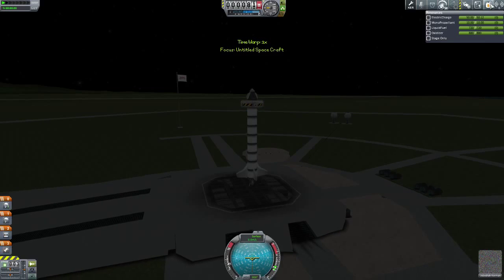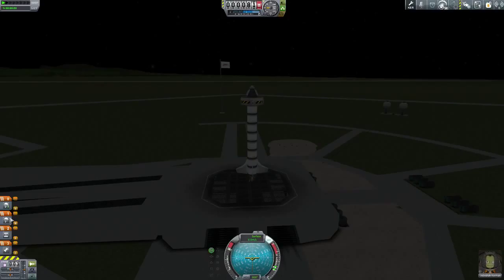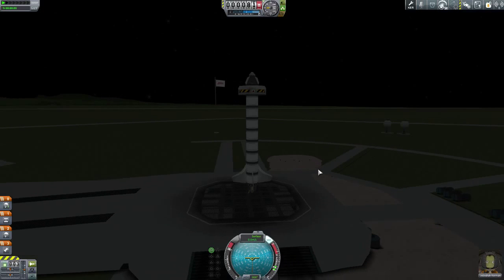Now you can see all the mission parameters. We have to achieve a speed of 300 to 700 meters per second at an altitude between 7,000 and 13,000 meters, after which I will activate the parachute, which should not deploy because of the minimal pressure. Then I will continue rising until I get to an altitude between 12,000 and 21,000 meters. Let's test it.